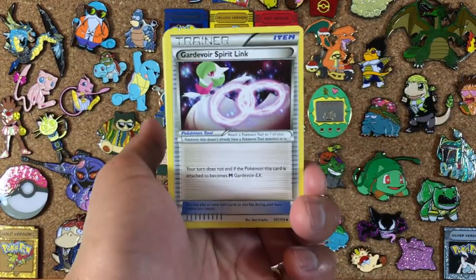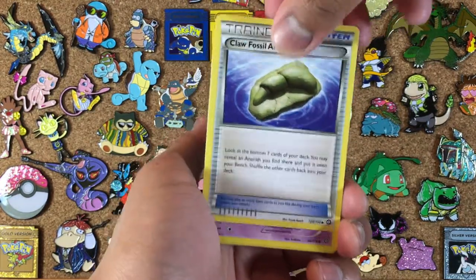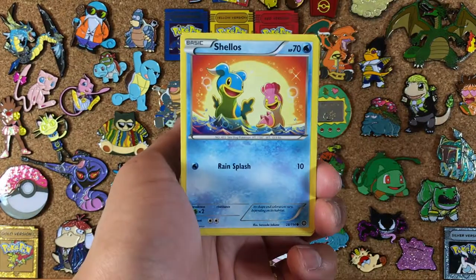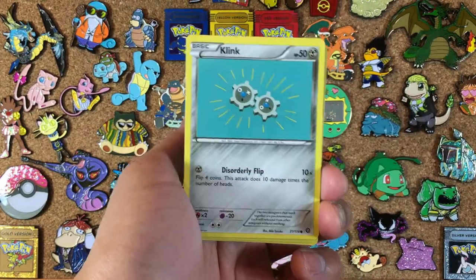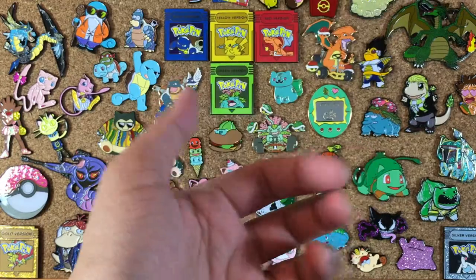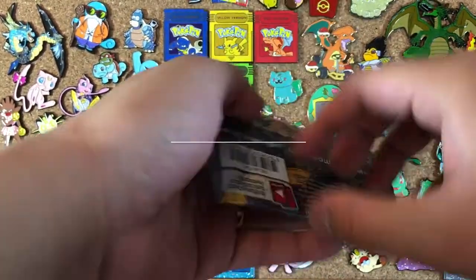We start off with a Volcarona Spirit Link, a Ninjask looking around the corner, a Claw Fossil, a Drifloon, Aromatisse, Shellos, Mantine, Klinklang, reverse Larvesta. And our rare is an Amoonguss — non-holo rare. What an Amoonguss disappointment.